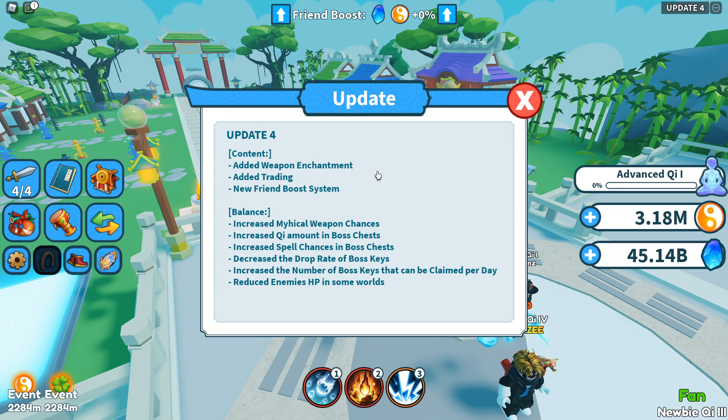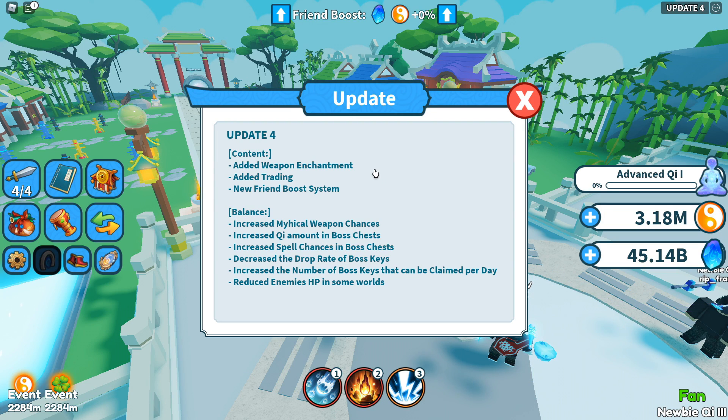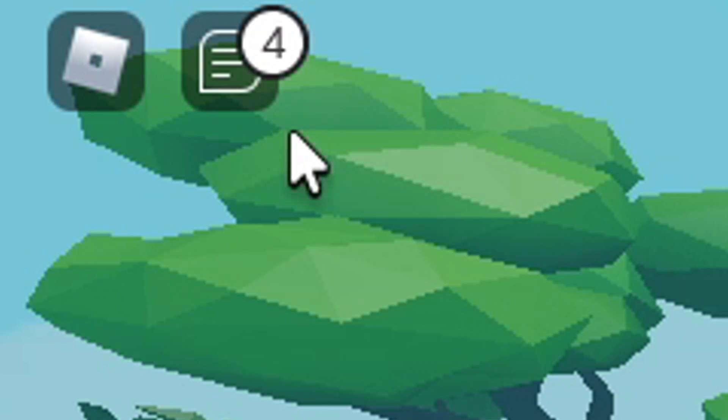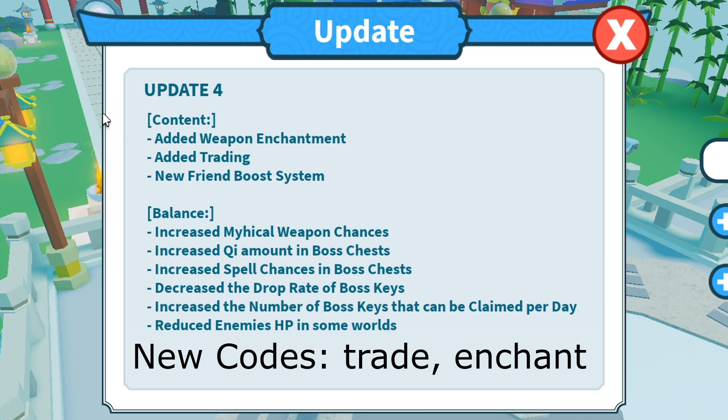Hello everyone and welcome back to Weapon Fighting Simulator. This is going to be a little update video for update 4, which adds some game-changing stuff like trading — which is what everybody wants. If you ever open up chat now, all you see is just 'please weapon, please give me something,' just begging all the time. I always just have my chat off because that's the best way to go.